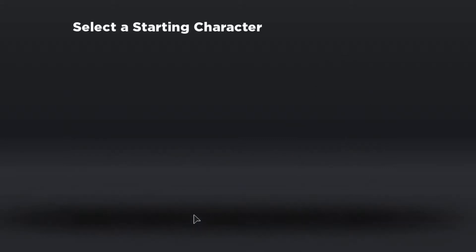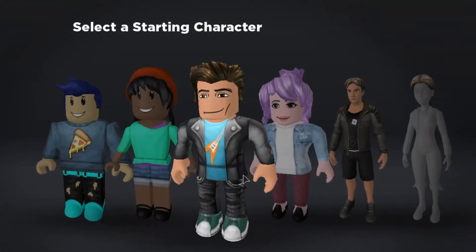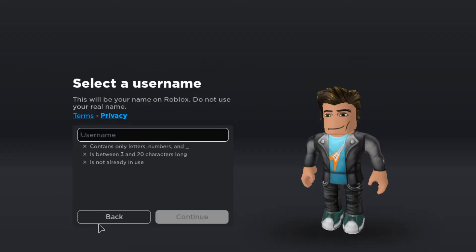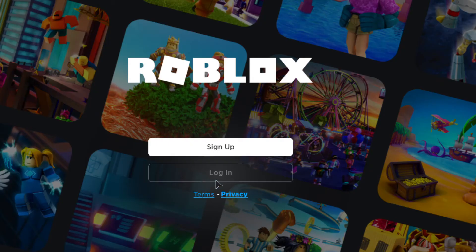Hit continue and then it will say to select the character you want. Once you select the character, click continue and add your username — it will just make a verification.